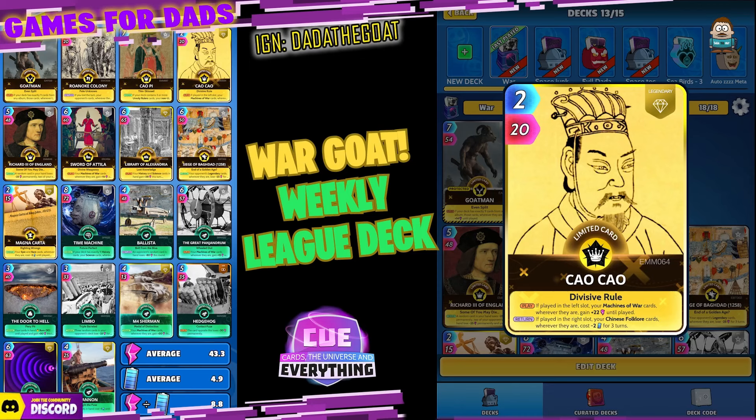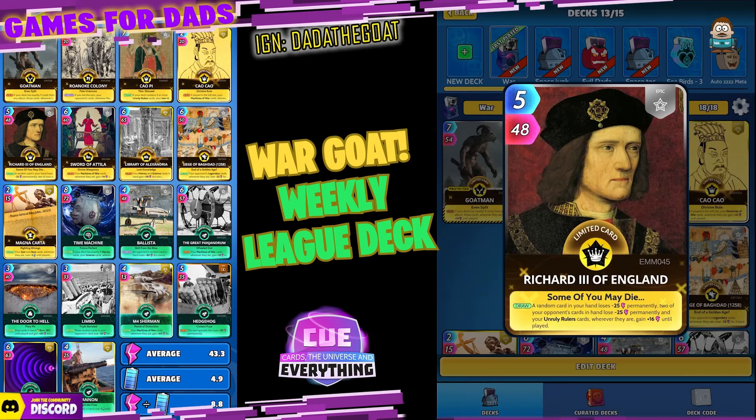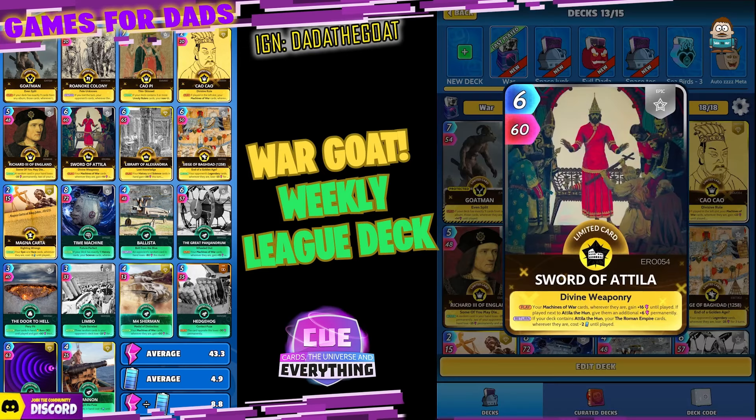Richard the Third of England — five for 48, another epic card. On the draw, a random card in your hand loses minus 25 — boo — and two, if your opponent's cards in hand lose minus 25 permanently — that is awesome! And your Unruly Ruler cards wherever they are gain 16 until played. That is really good.